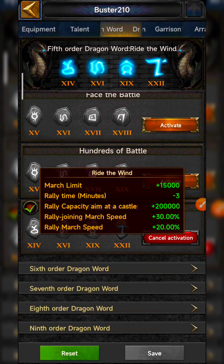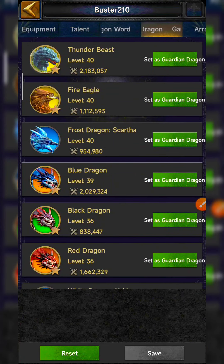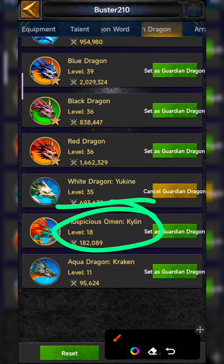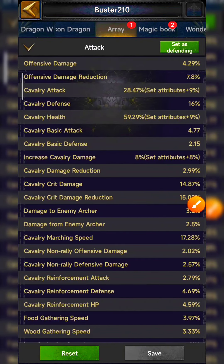For the dragon, I use Ukine, but Kyle is the dragon made for rallies because it has skills that give maximum rally capacity, and you can add more rally capacity skills from dragon soul. Currently I'm using Ukine because I upgraded it accidentally and it has my maximum march size skills, but I suggest working on Kyle for maximum march and rally size. For arrays, that doesn't really matter for the rally switch.